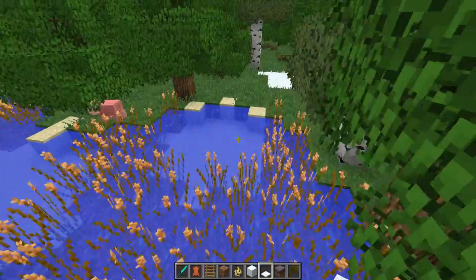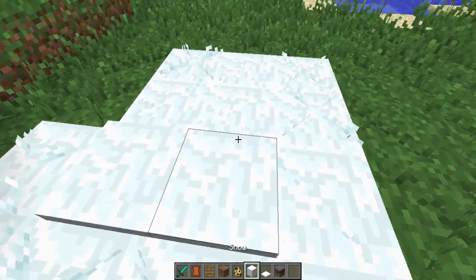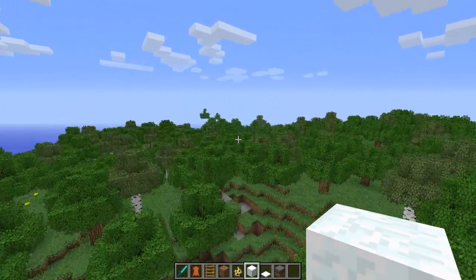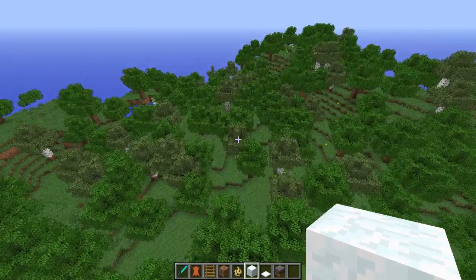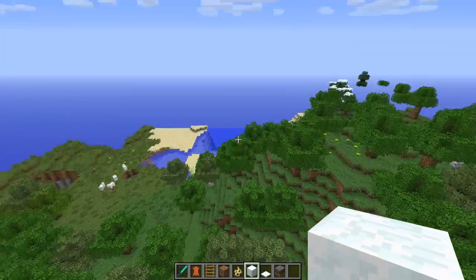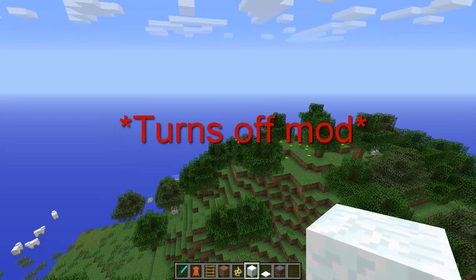So the footprints should work in snow as well but it doesn't seem to be doing it when walking backwards. Maybe that's the issue. Even walking forward in a full snow block it doesn't seem to work — that's kind of weird, maybe a bug from the update.